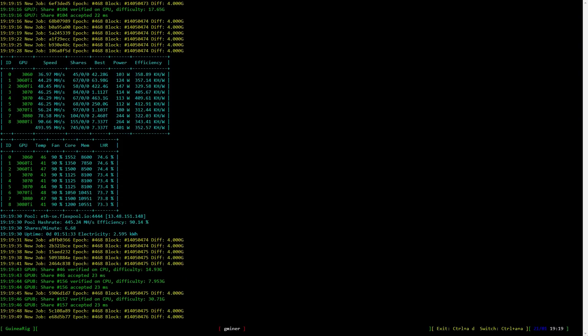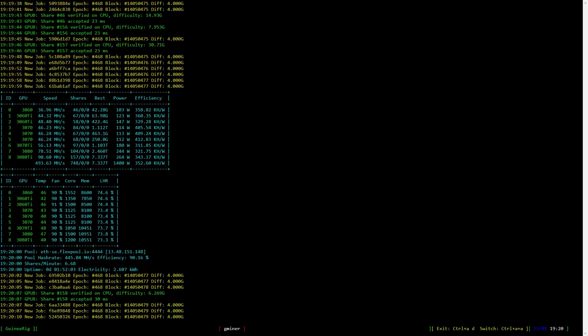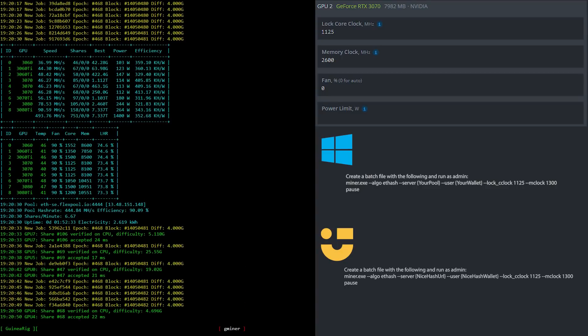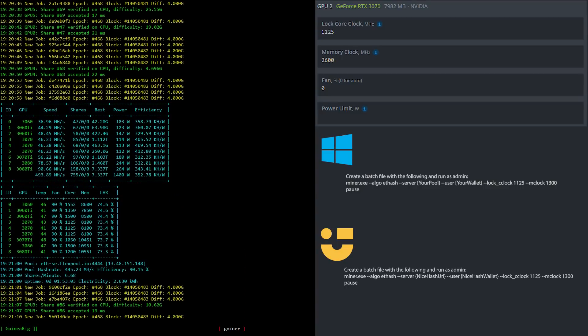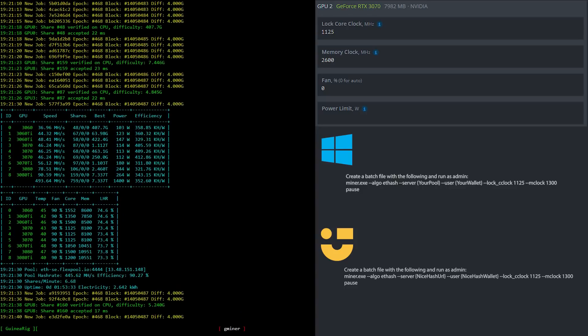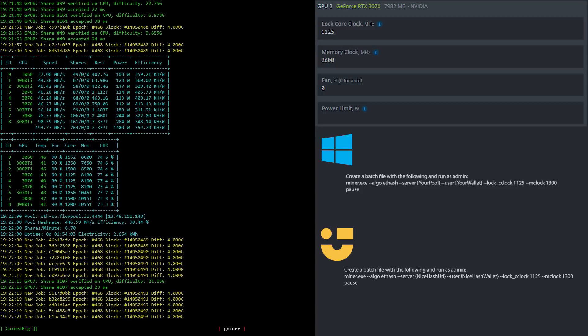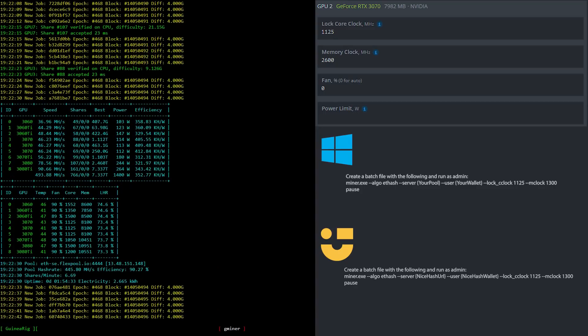Now it's time to have a look at the overclock settings for the RTX 3070 mining Ethereum. I locked the core clock to 1125 and set the memory clock to 2600 in HiveOS. If you're using Windows or NiceHash in Windows, create batch files based upon what you see here.